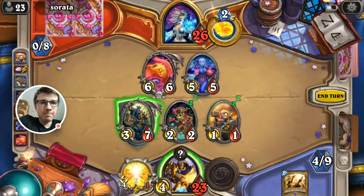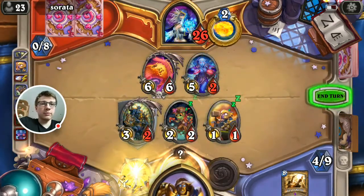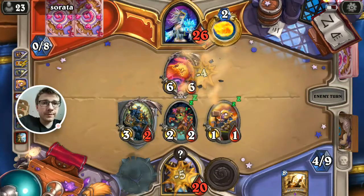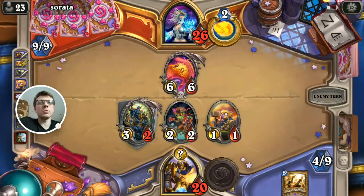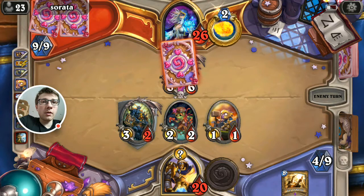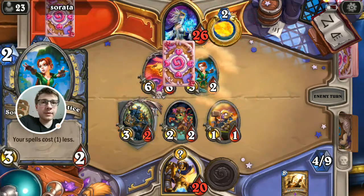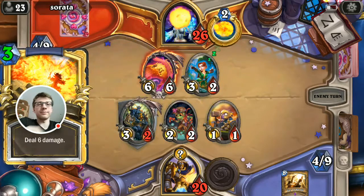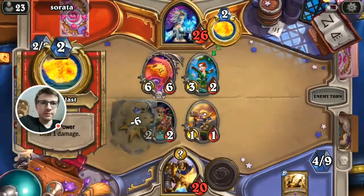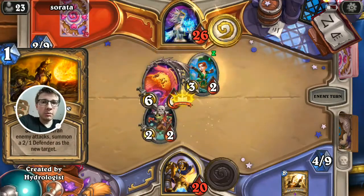We'll kill this buddy and we'll wait for a little enhance next turn. We still have our Noble Sacrifice so Pyros is gonna be blocked. He's got three cards, no secrets. Fireball — wow. He's going face, but not this time.